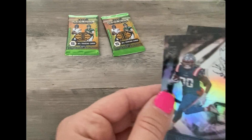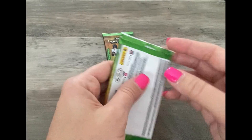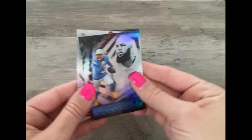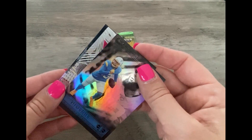Rhamondre Stevenson — they have some crazy names, they're hard for me to say. I'm used to the Bens and the Joes and the Bobbies and the easier names. Keenan Allen — oh, it's a rookie!